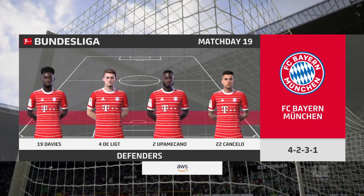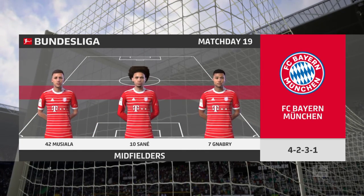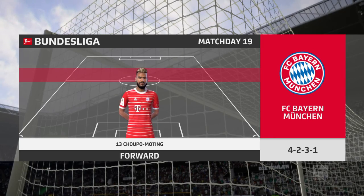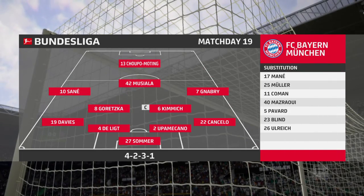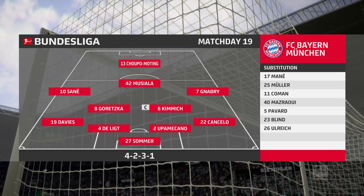Here's the initial eleven for Bayern. Jan Sommer is the goalkeeper. Matthijs De Ligt plays with Dayot Upamecano in central defence. Leroy Sané plays with Serge Gnabry on the flanks. And rather than use a strike partnership, they've gone with just the one player in attack.